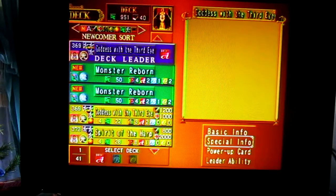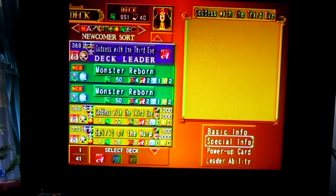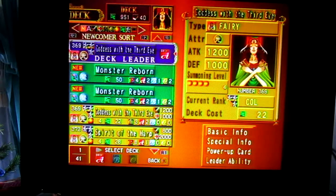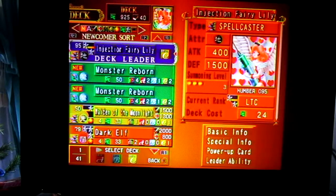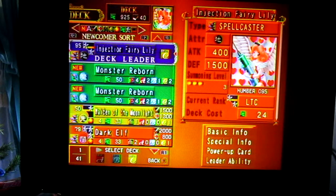You can see the current rank — they can go up to certain ranks. You first start out as a second lieutenant, but as you keep summoning your deck leader more and more, you'll rank up. You can also get special leader abilities, but that can only happen when you're a colonel. My rank right now is lieutenant colonel.